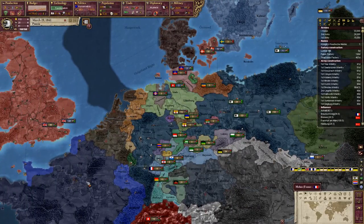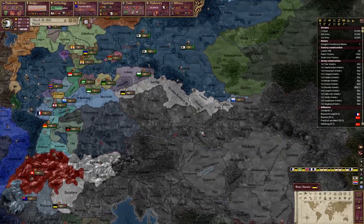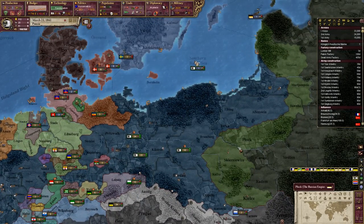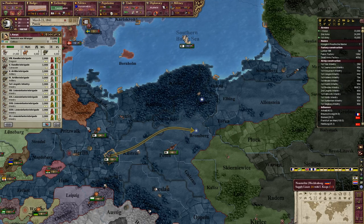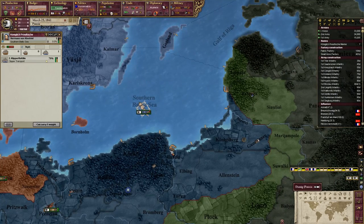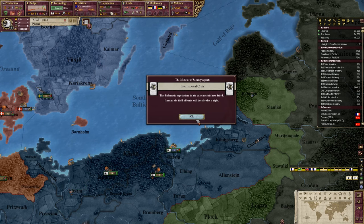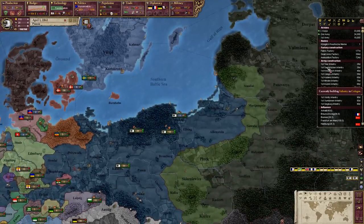I think we are going to let Britain fight France mostly, and I will deal with Austria and Russia. This is going to be bad - Austria is going to be fighting the Ottomans as well. So it is going to be primarily me versus Russia, and I am okay with that. I think it is time to start shifting our troops into better positions. Our navy is stuck outside - I think we lost a couple of ships. War is about to break out. It seems the battle will decide who is right. We are fighting Russia, France and Austria at the moment.